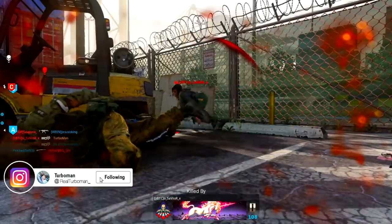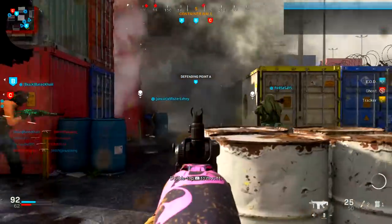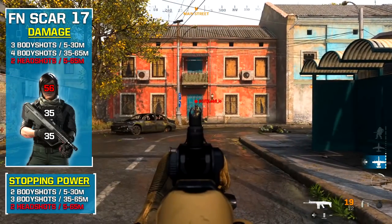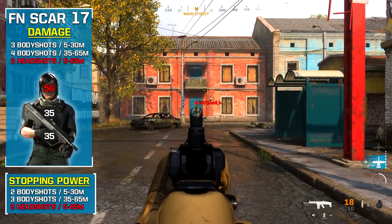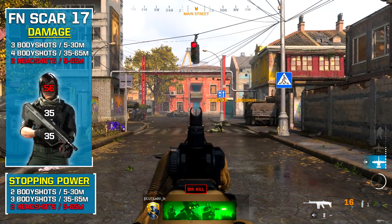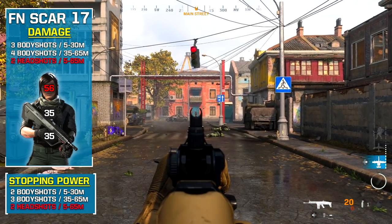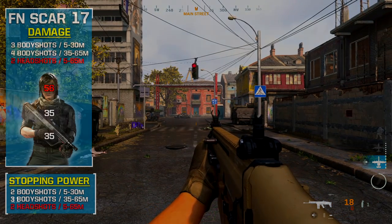The recoil on this weapon does kick like a mule from long distances, so make sure to go for headshots at practical ranges. If we use the Stopping Power field upgrade, it becomes a 2-shot kill from 5 to 30 meters and a 3-shot kill from 35 to 65 meters. I tested stopping power rounds to the head and we don't see any reduction — it still remains a 2-shot kill regardless.